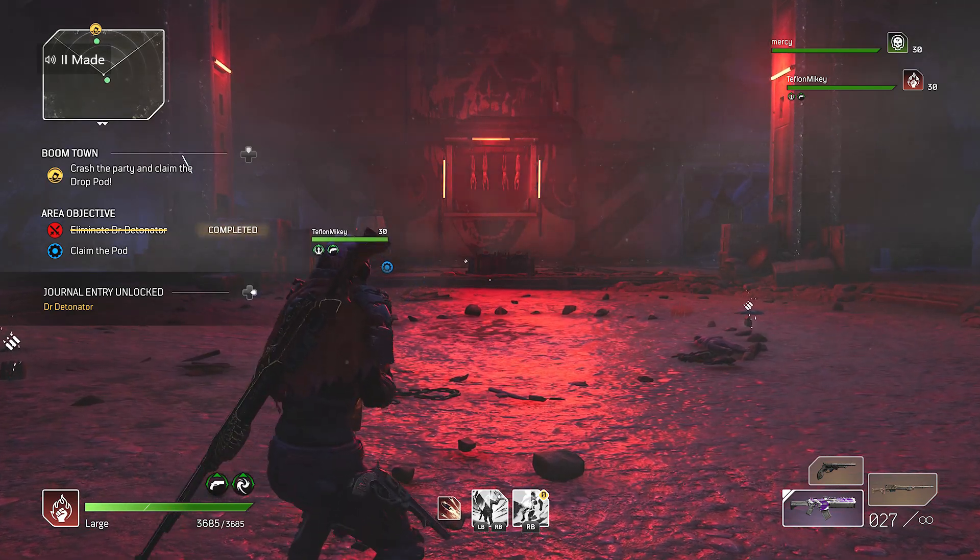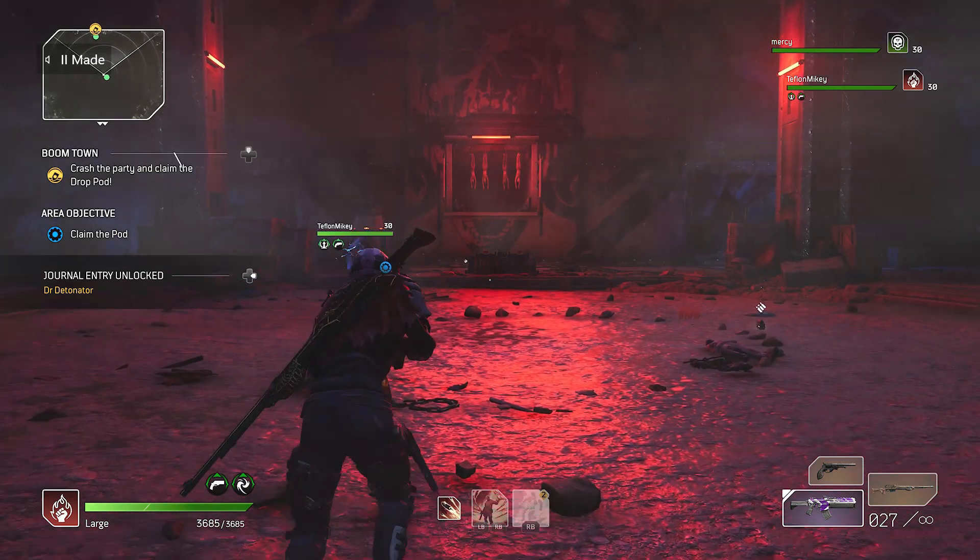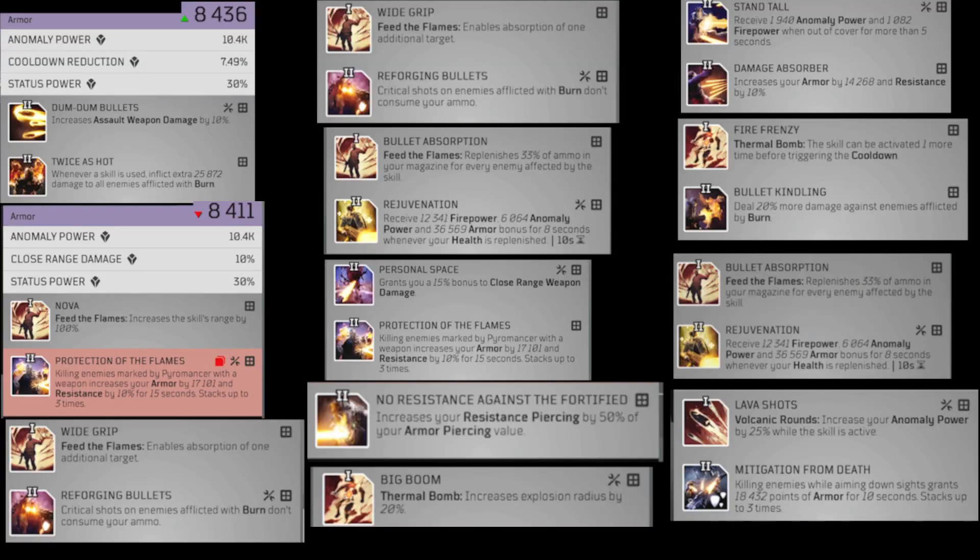For Eruption, I personally found that the double charge from the Tempest tree was enough — the Eruption attack is so powerful that the only additional buff I'd recommend is getting that extra charge. Beyond that, pay a lot of attention to defensive and sustain mods on your gear. As fun as running a pure glass cannon is in the early game, towards the later stages it's nearly impossible — you need sustained survivability. Damage Absorber and Protection of the Flames are my two favorites.